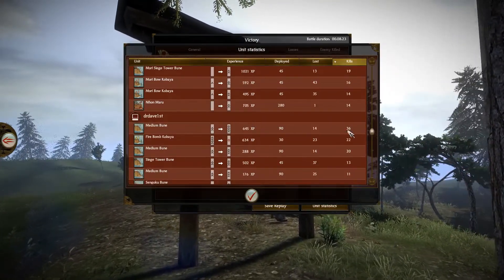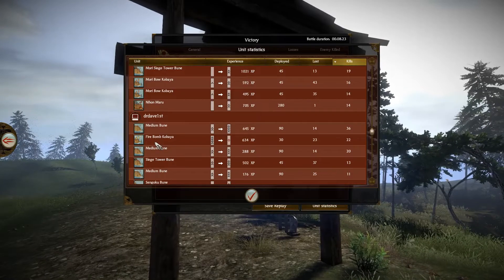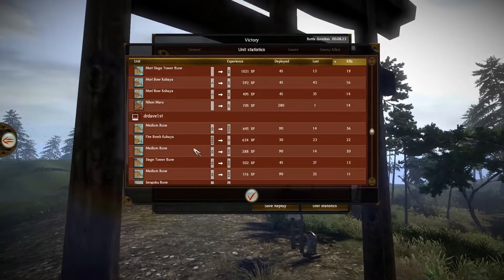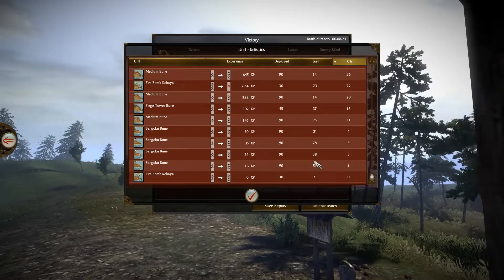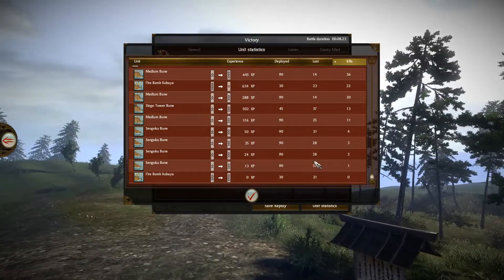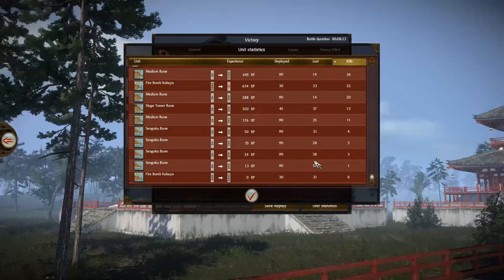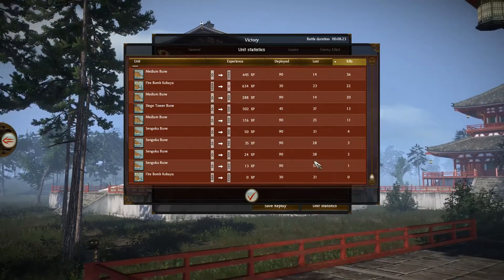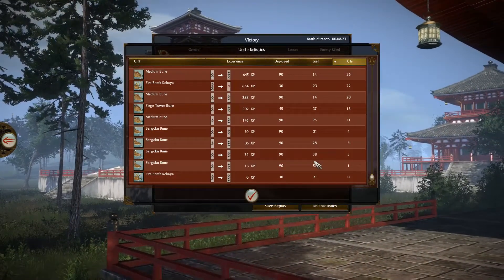Let's look at his army. The firebomb Kabaya — yeah, that just ran in there and destroyed one of my Bow Kabayas like it was nothing. That was a real winner right there. But a lot of potential was missed, really with these Sengoku Boons — he didn't land a single board. I don't know if he just didn't know what they were for. I feel like he did, he just didn't have any luck. But he also went past some of my ships too, so I'm not sure what was happening there. Thank you very much for watching — we're gonna keep this series going nice and strong. Hope you guys are having a blast, and I'll see you on the next one.